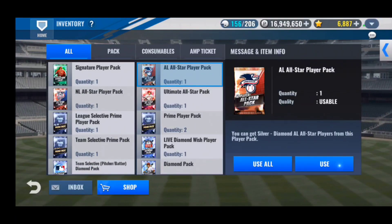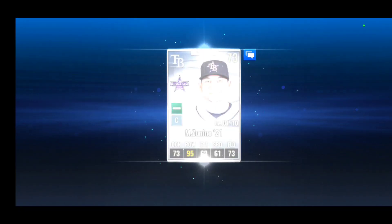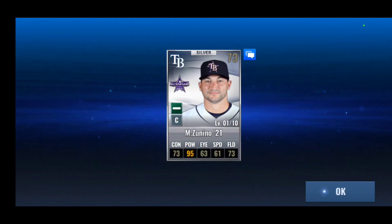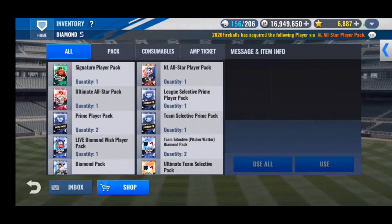Let's get these all-star player packs out of the way first — we'll do the AL all-star player pack. Let's see if we can get an Astro; if it is, I might grade increase it. Of course it's a Tampa Bay Ray — Mike Zanino 2021. Cool all-star card right there.